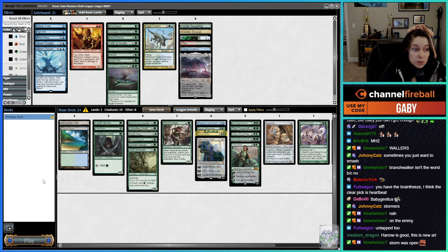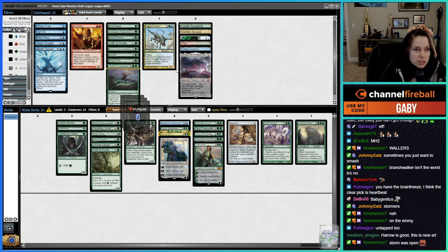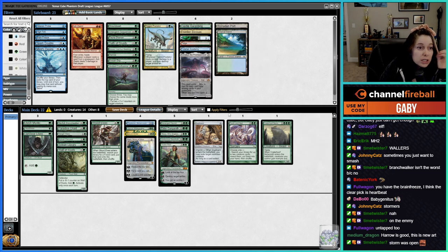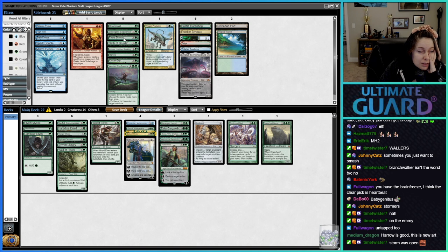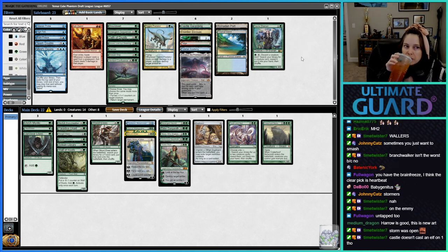Castle Garenbrig might also be good here, actually, because we don't even have Rofellos. So if we take those two out, this is 22 lands. We have Fauna Shaman — I think if we had Survival of the Fittest we'd play it, but Fauna Shaman kind of sucks.